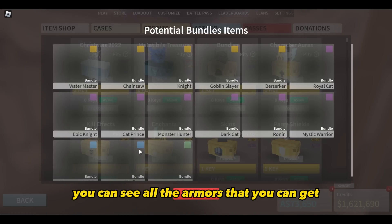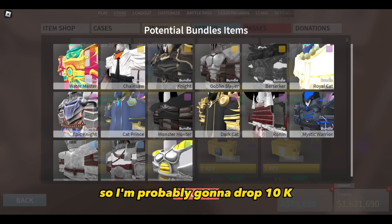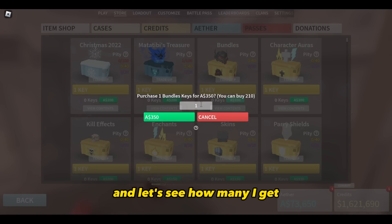If you open up, you can see all the armors that you can get. Also, Berserker Armor is back on the list. So I'm probably gonna drop 10k and let's see how many I get.